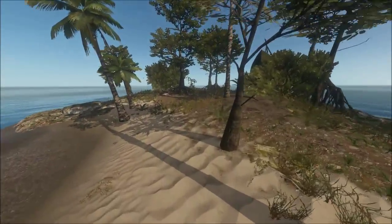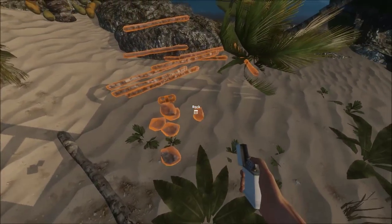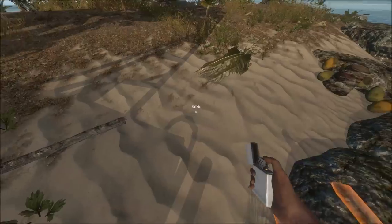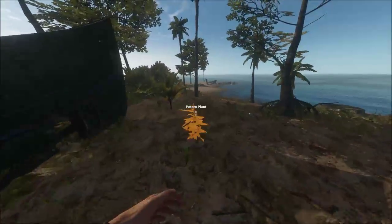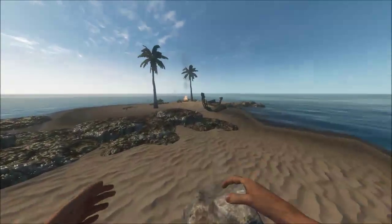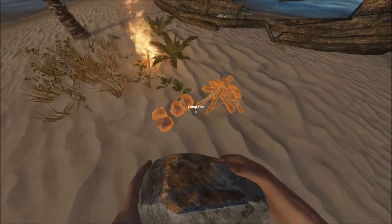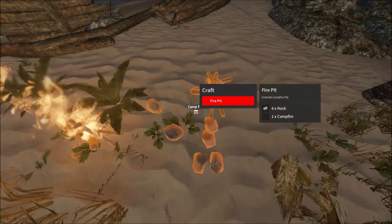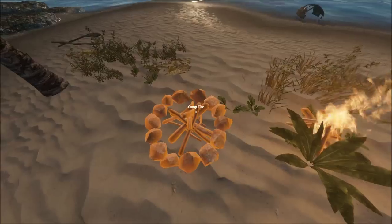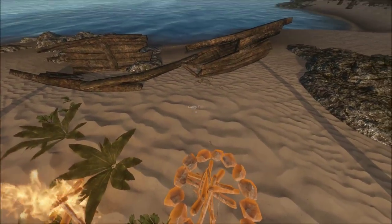Now let's show you some more advanced stuff with the campfire. What you're going to need is six rocks. Go ahead and put those six rocks on top of your campfire and craft the fire pit. As you can see, it did make the fire pit. What this does is enhance the durability of your campfire, so it'll last a lot longer.